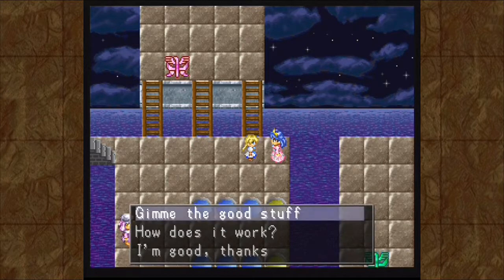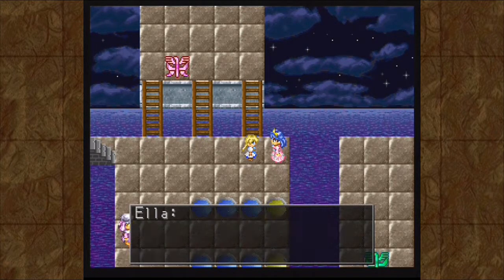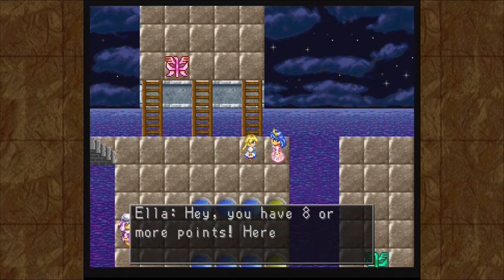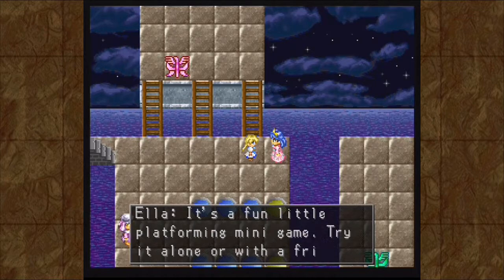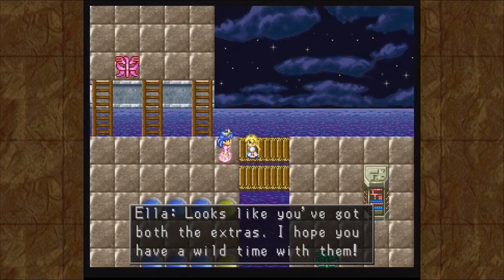They give out prizes depending on how many points you have. Give me the good stuff. You have at least 4 points - I can give you Roseanne's Rushdown. This is a fun mini-game; if you do well enough, you can earn points. Well, apparently I only need to grind to 4 points, then the rest I could do with this. Maybe I'll suck at this anyway. You have 8 or more points - here's your ticket to Gobbly Golf. This is a fun little platforming mini-game. Try it alone or with a friend. Looks like you've got both the extras - I hope you have a wild time with them.